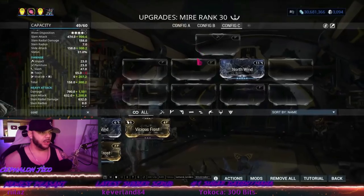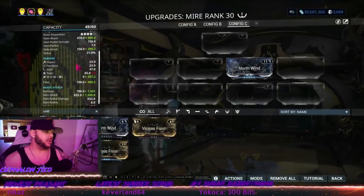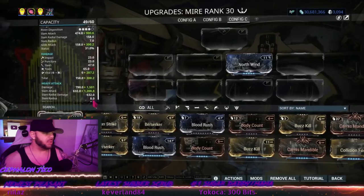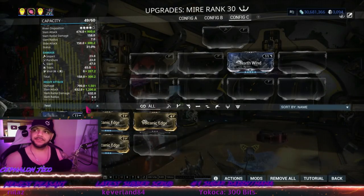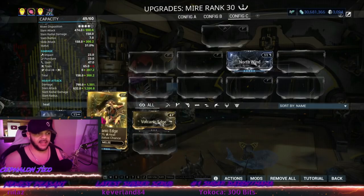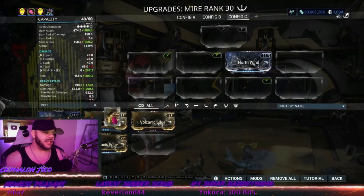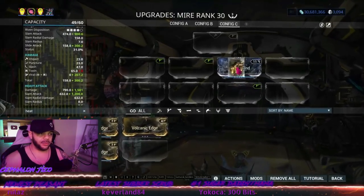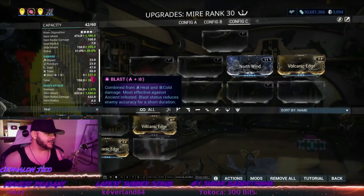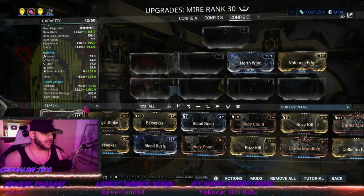The only thing that matters is what's the first elemental the build finds as it travels through slots one to eight — that will combine with the innate toxin. Now, what else can combine with cold? Let's say heat. If you add a heat mod anywhere in the build, it will combine with cold to make blast, and toxin will then be alone again — no longer combined.